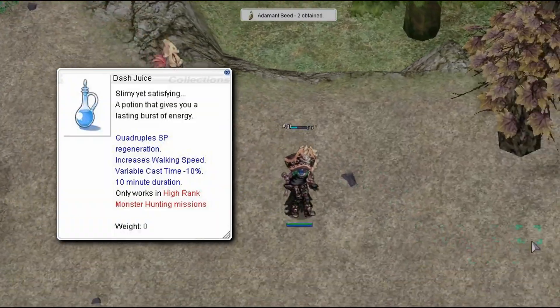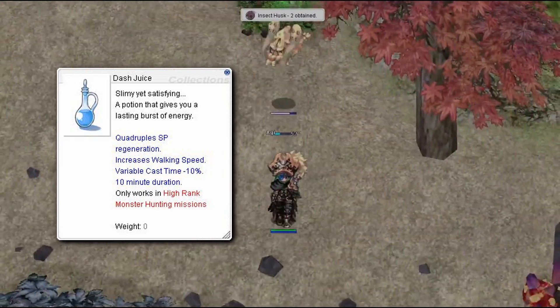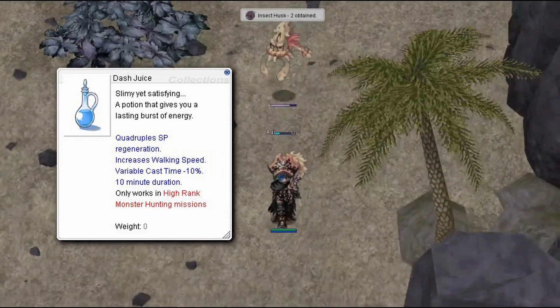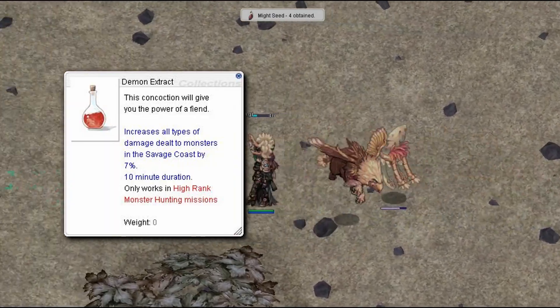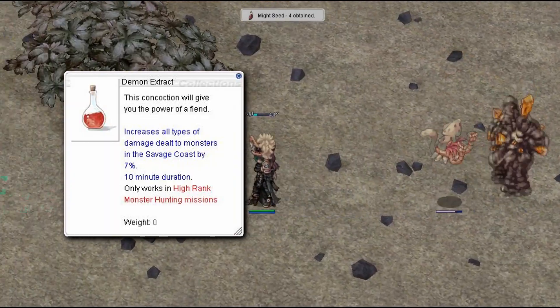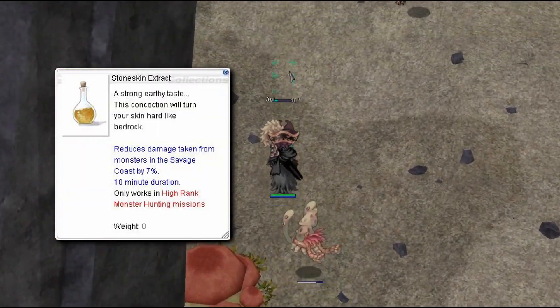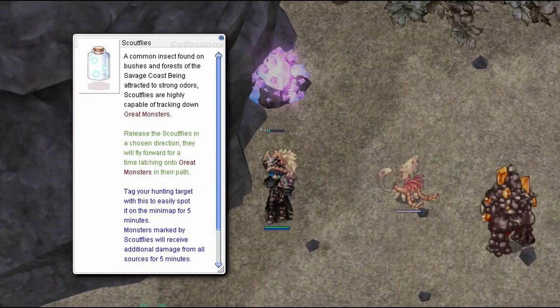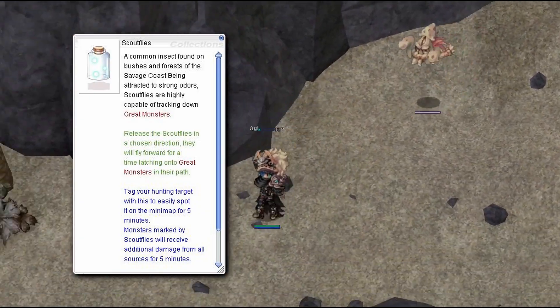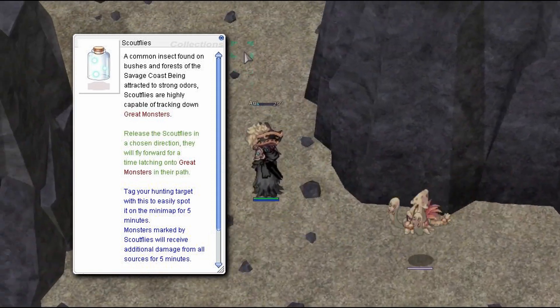Dash Juice quadruples your SP regeneration, reduces variable cast time by 10%, and drastically increases your movement speed. Demon Extract increases all damage you deal by 7%. Stoneskin Extract reduces all damage taken by 7%. Scout Flies tags a nearby great monster, allowing you to track them when they teleport away, as well as increase damage dealt to that monster for 5 minutes.